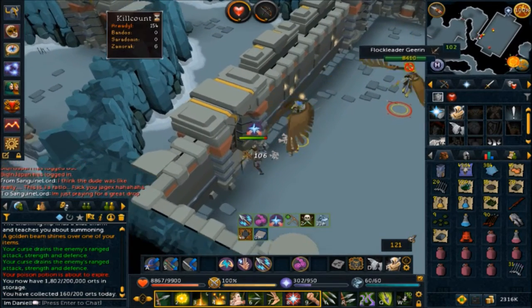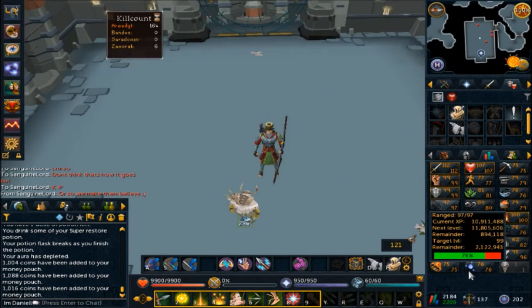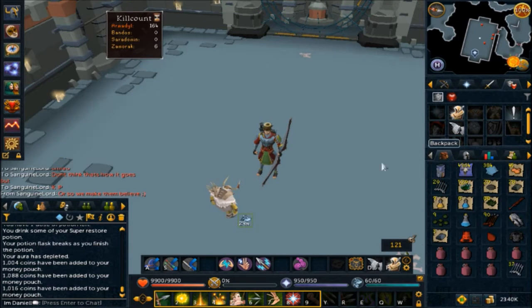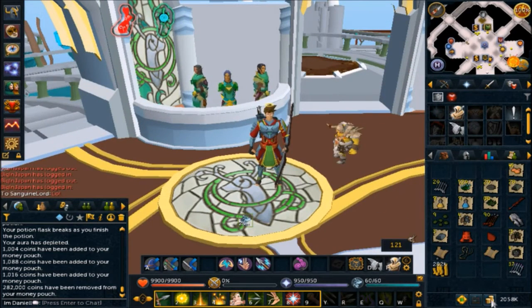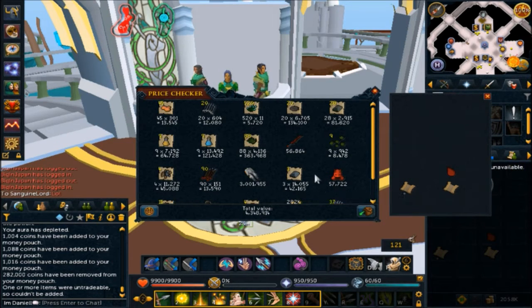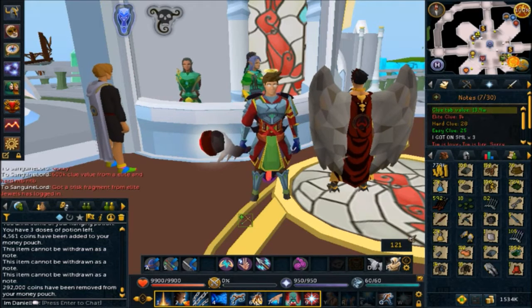That hour is over. We hit 97 range which is really cool — we're almost max combat, though that probably won't happen for a while. We did get the armor chain skirt. Let me go get all the loot from the bank. Alright, so here's all the loot from the trip: 4.3 mil, our best trip so far. I'm going to go do these two clues and then we'll price check everything we've got so far.